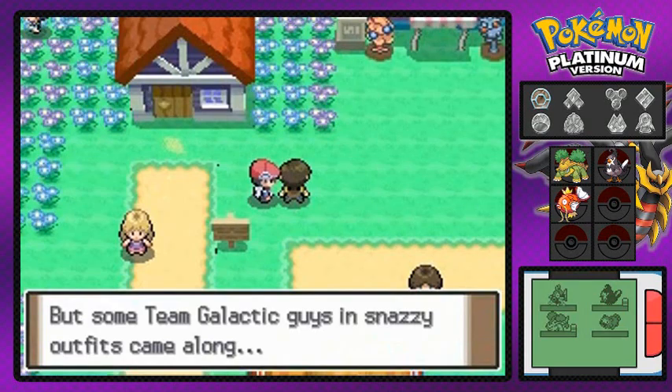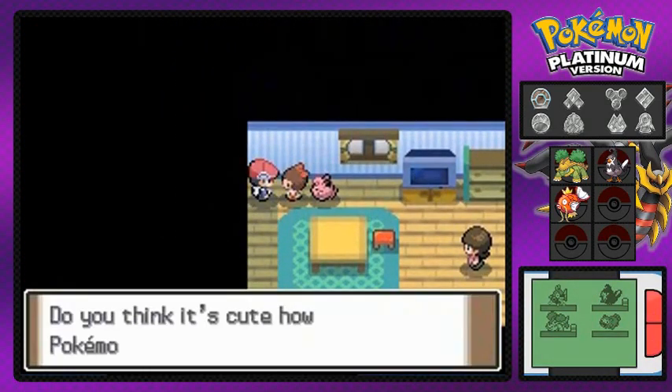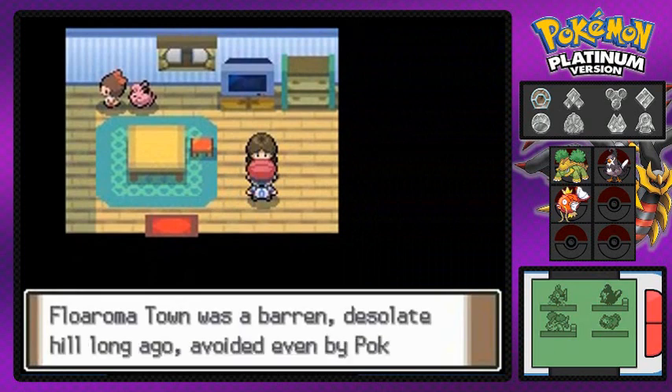If you talk to everybody right here, they're talking about Team Galactic being everywhere. There's some Team Galactic guys right here, shady people in this peaceful town. If you talk to this one person, she will actually give you TM88, which is Pluck.